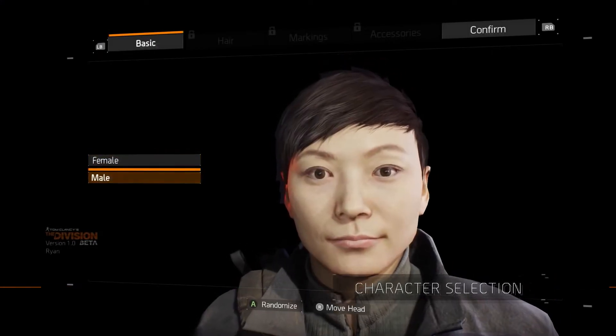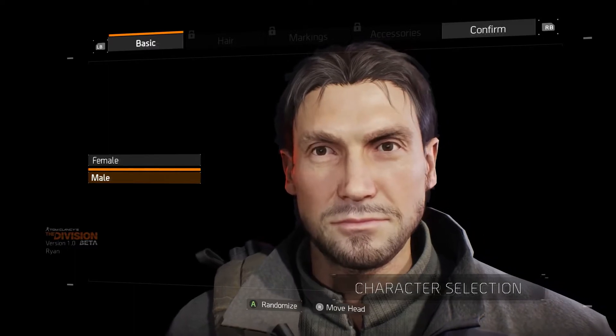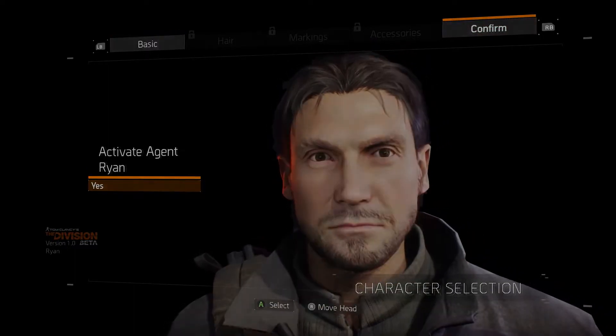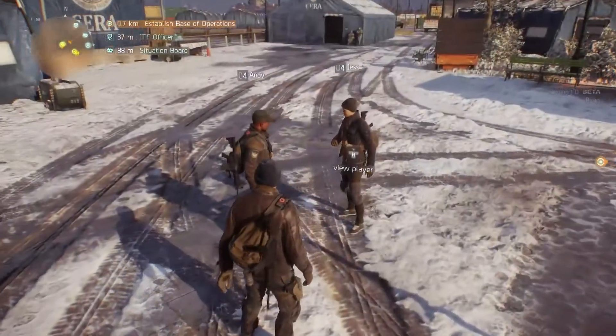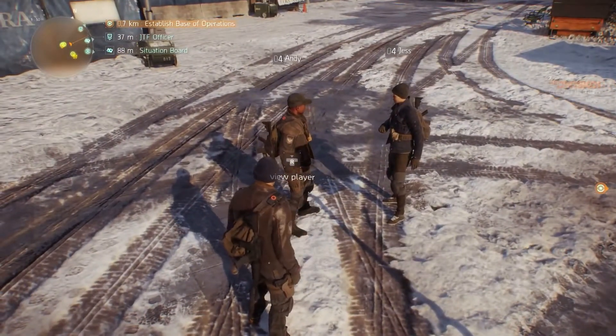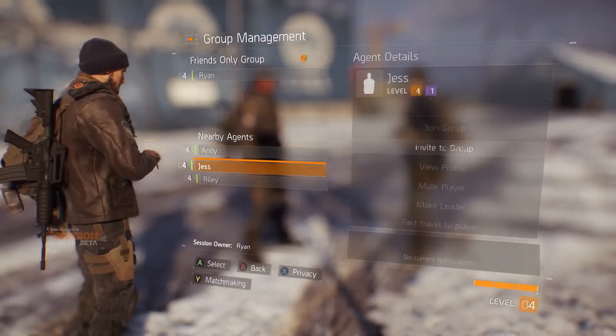As you start the game you're going to choose the character you want — it's completely up to you. Now we're in the hub as are other agents. You can decide whether you want to stay solo or play with a team. Let's go it alone for now and see how it goes.